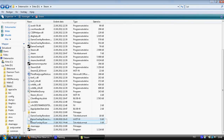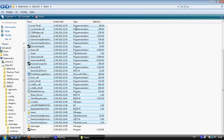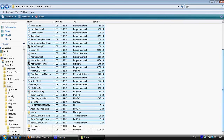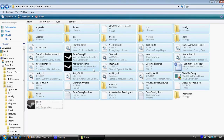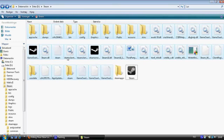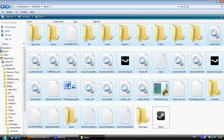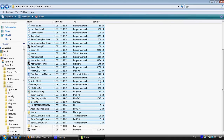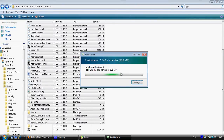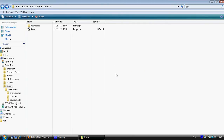Now go ahead and mark everything else up to the top. If you have difficulty selecting, hold Ctrl to help select multiple files. Your Steam directory may look different depending on your view format, but normally it looks like this. Once everything is marked, click Delete and confirm yes. Now everything inside the Steam folder is deleted except the program executable and SteamApps.